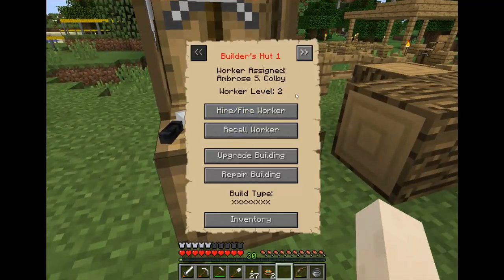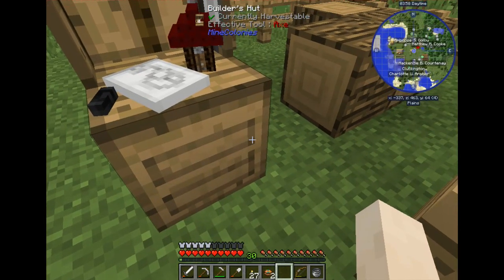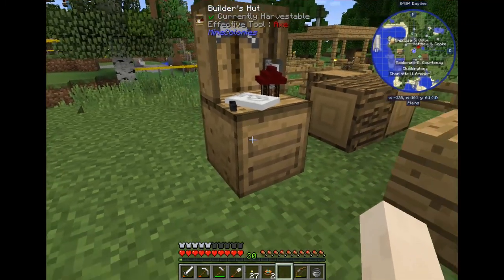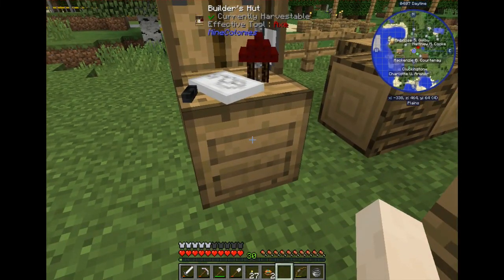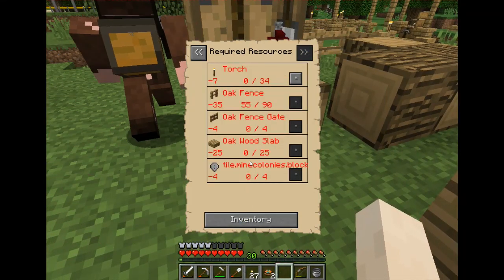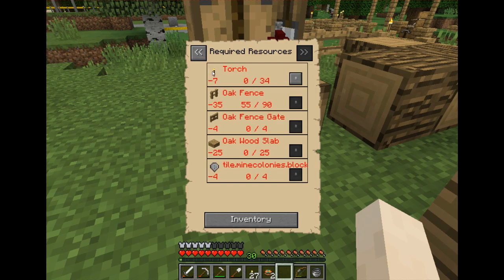Every time you start a building, you have to come back to the builder's hut and look in his inventory. It'll show the required resources for the building you're constructing. Right now I need torches, oak fences, oak gates, slabs, and it looks like a Mine Colonies tile block.